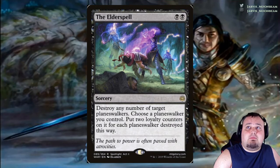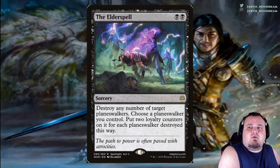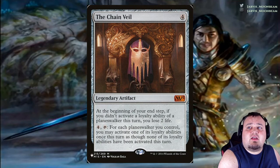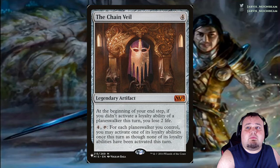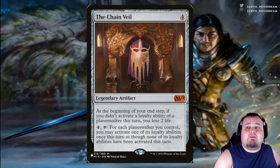The Elder Spell costs black black. Destroy any number of target planeswalkers; choose a planeswalker you control and put 2 loyalty counters on it for each planeswalker destroyed this way. So if you want to ult one of your planeswalkers, you can choose your own — or you can also choose your opponent's. The Chain Veil costs 4 generic. At the beginning of your end step, if you didn't activate a loyalty ability of a planeswalker this turn, you lose 2 life. For 4 and tapping it, each planeswalker you control may activate one of its loyalty abilities once this turn as though none of its loyalty abilities have been activated this turn.